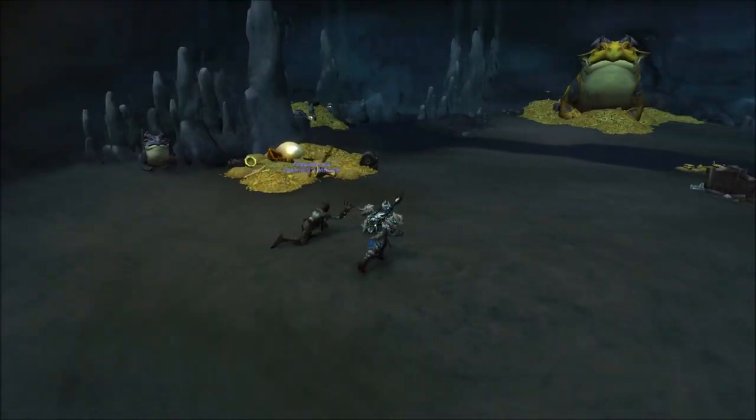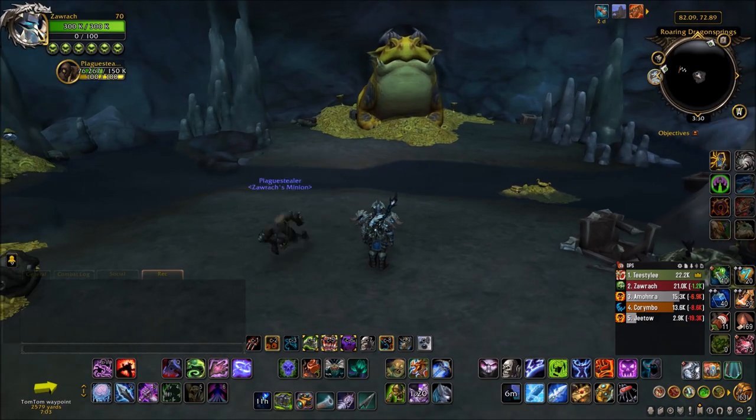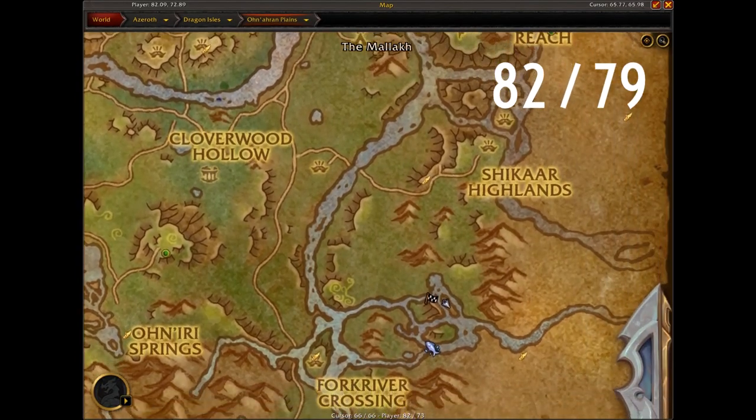Hey everyone, it's Sean here, your guide to Warcraft. Today I'm going to be showing you how to obtain the Otto Mount. It's one of the secret new mounts in Dragonflight, and it all starts here in the Unharan Plains at these coordinates.